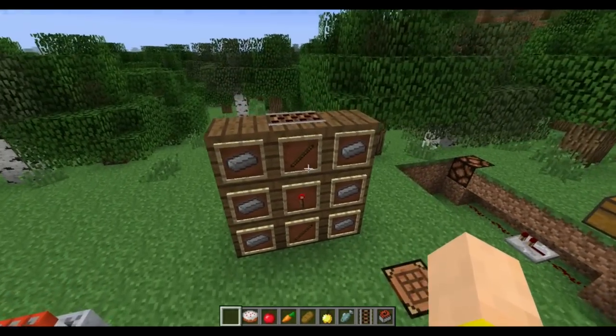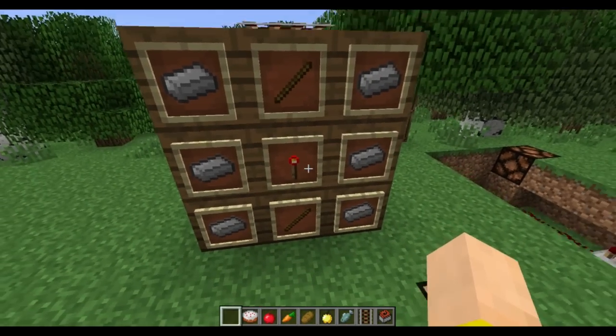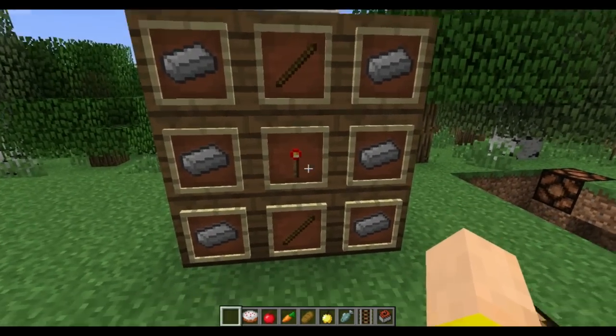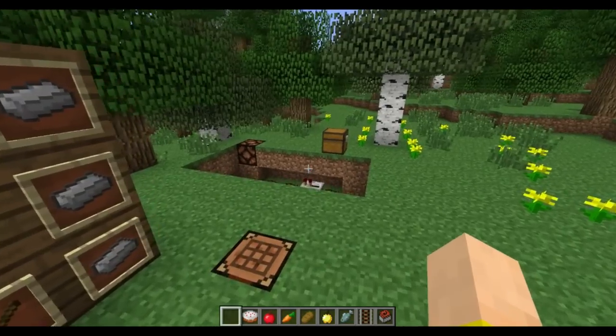The activator rail here has a new recipe. It was originally just iron on the sides, but that was a mistake. They added the sticks and the redstone torch in the center, which makes sense because it is redstone powered to activate these TNT mine carts.